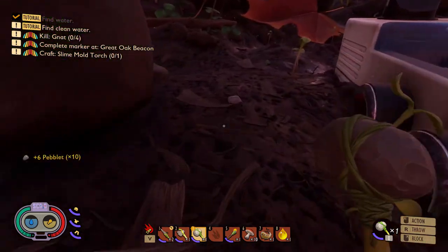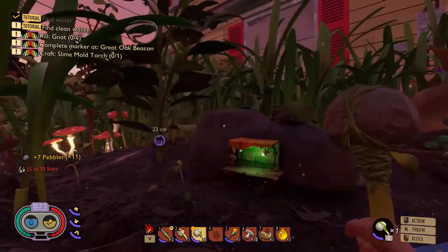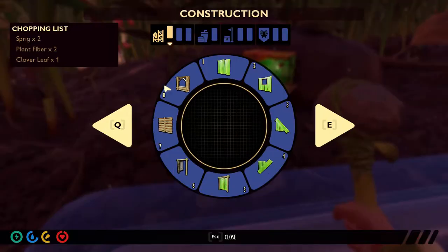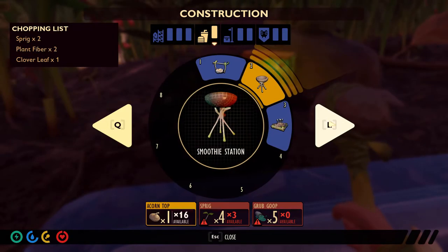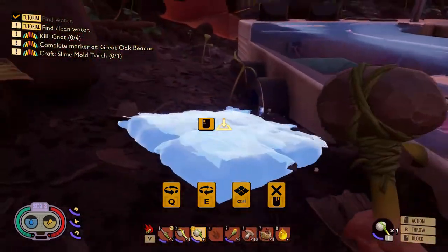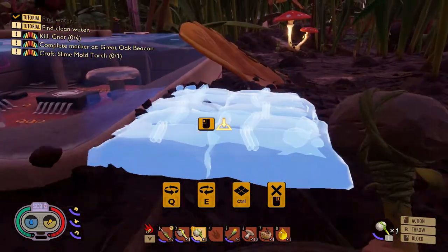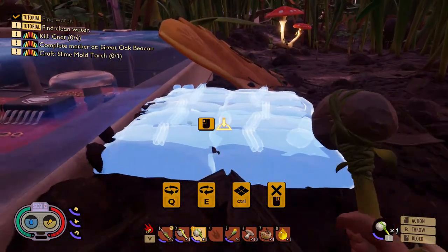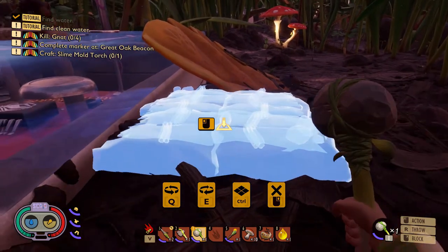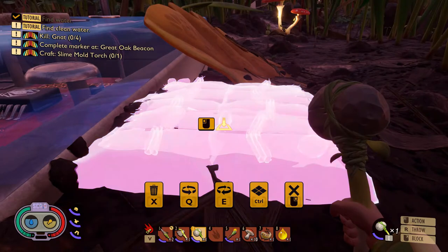Pebble, not workbench. There we go. So to get this situated, we are going to need to set down a pallet. There we go — we need a plank pallet. This is going to make things quite a bit easier when we're gathering materials. And this looks a little bit out of the way from normal traffic, so we're going to put it right here.